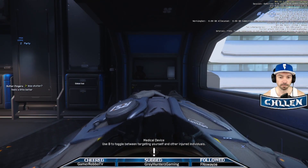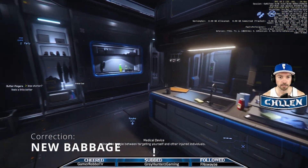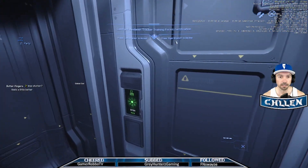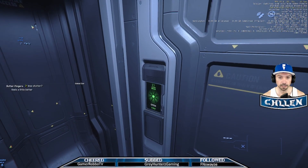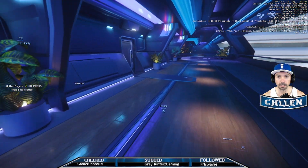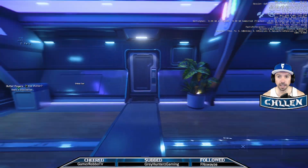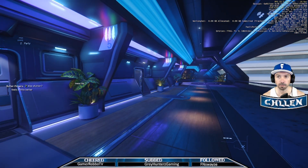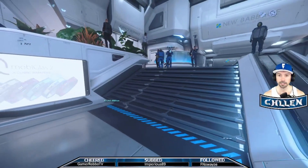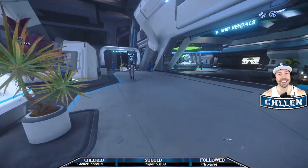You start off in your spawn area — for me it's in the Stanton universe. Right off the bat I'm getting about 40–50 frames per second, which is a bit unfortunate considering this game is not even optimized after 10 years in alpha, but at this point it's still playable. There are some frame drops when you encounter AI, and some glitches and bugs here and there.